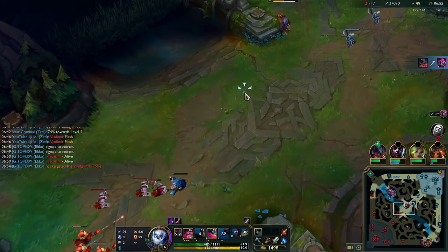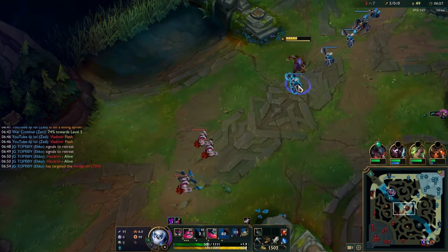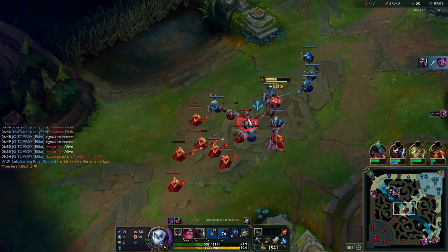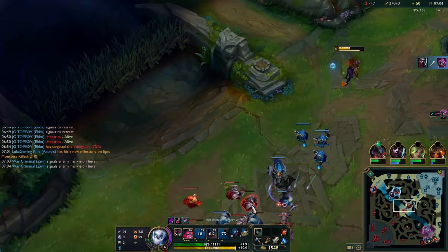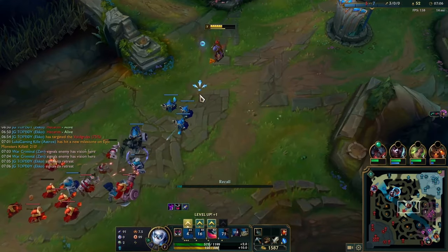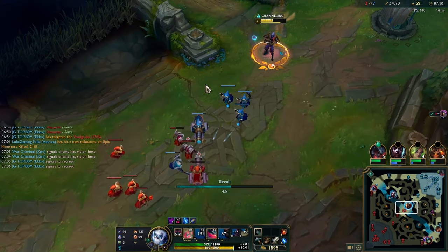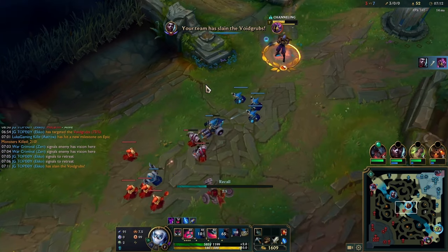I kind of messed up on my dive — when he doesn't use pool straight away I should just try to hit my auto-E and force his pool, then take my R shadow. That would be a bit better. Right here the wave is pushing towards me so I don't want to take it. I realized I needed 70 gold, so I'm trying to take two minions and get out. You don't want to take the cannon because that would make the wave push towards him. I just base, getting the cannon XP and not being too greedy.